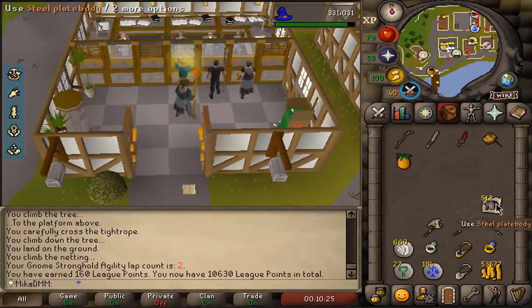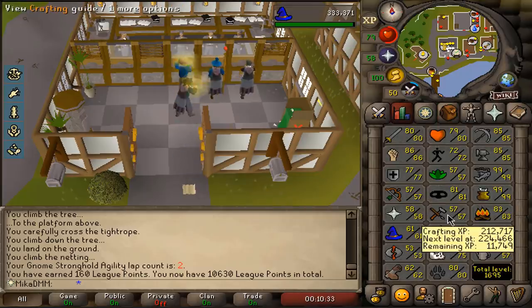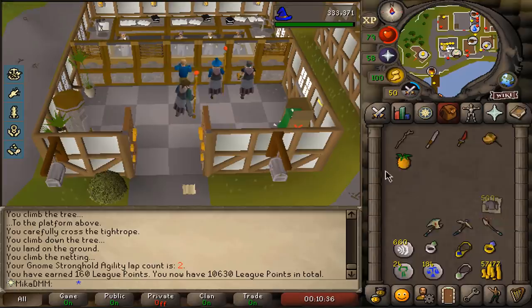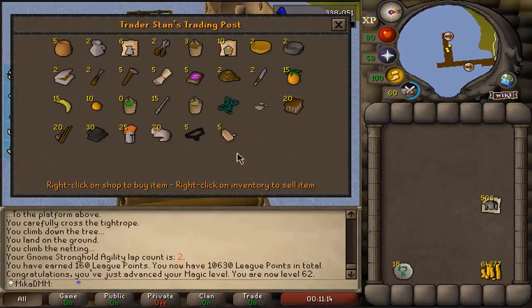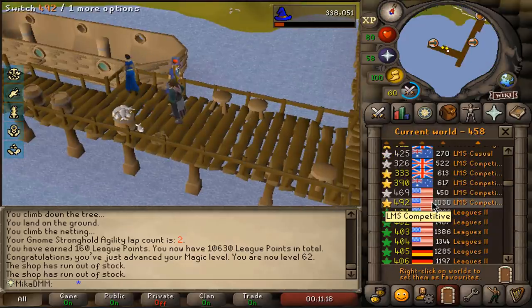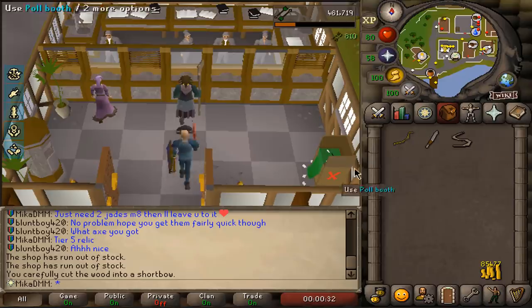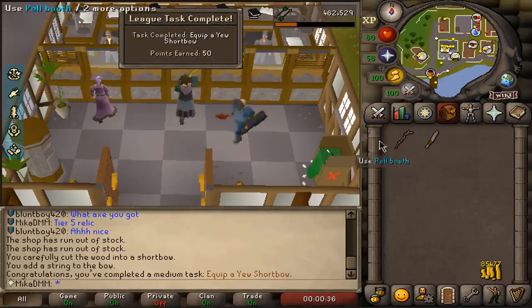10 points for that one. We'll buy 100 soda ash and bucket of sand, then create 100 unpowered orbs and that will hopefully get us to 60 crafting. I can utilize that to make yew birdhouses. When buying buckets and soda ash, we're going to have to hop some worlds because the competition might be fierce. Create a shortbow and then wield it — that is a 50 point task.